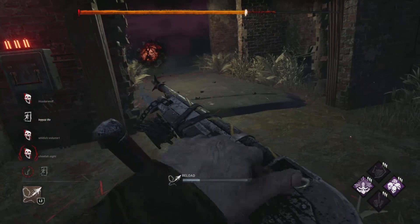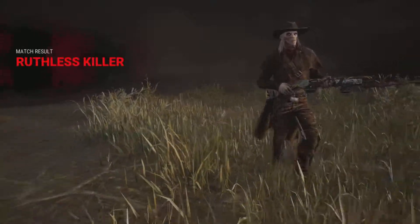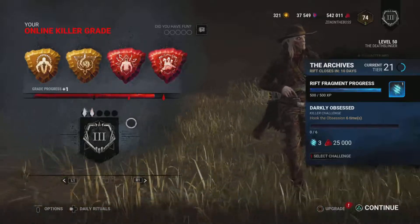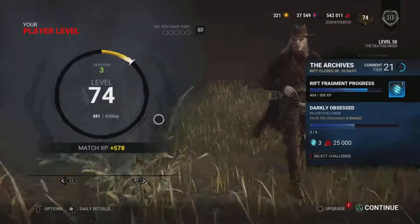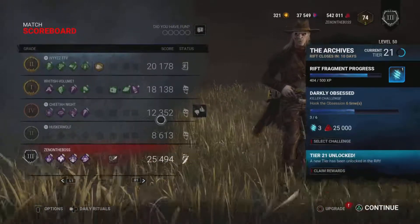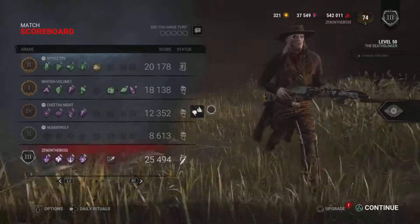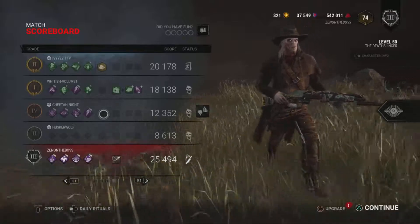I think that would be so sick to have a status effect like that — it would be really cool. For the Reaper's mori, the Reaper points at his wrists indicating to the survivor that they're out of time, then gets in their face and stabs his scythe up through the survivor's chin, piercing through their head.